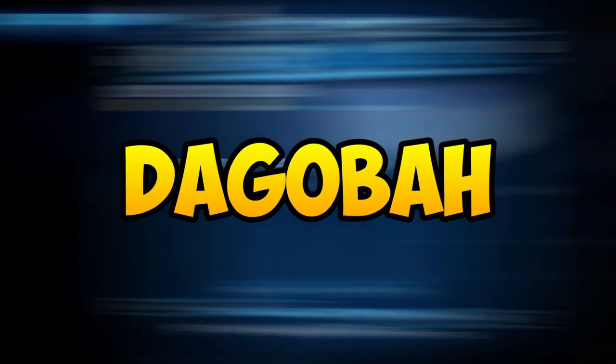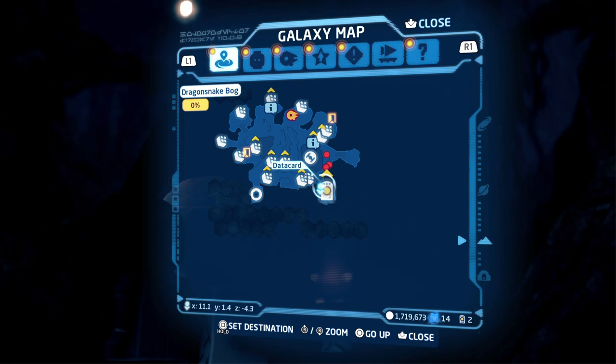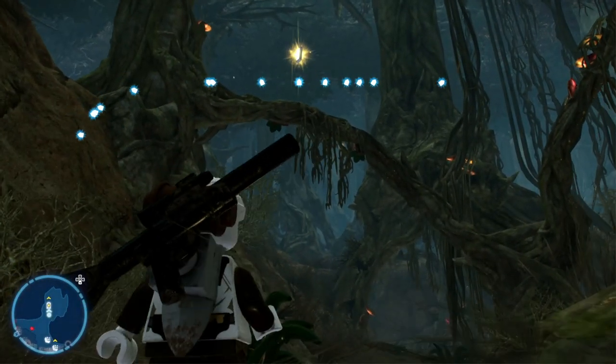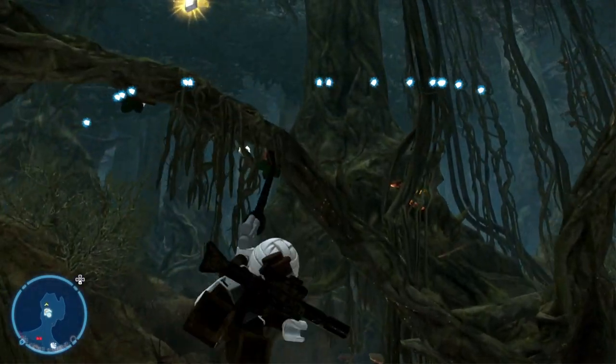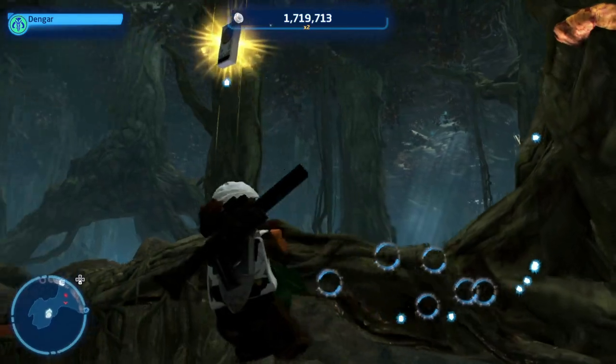Let's head to another easy one which is in Dagobah. Just head to the bottom right side of the map and you will see the data card floating out there. Simply choose a grappling character, grab it all the way up there and the card is now yours.